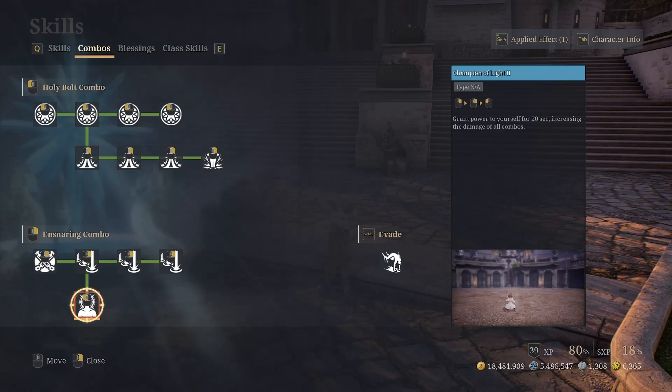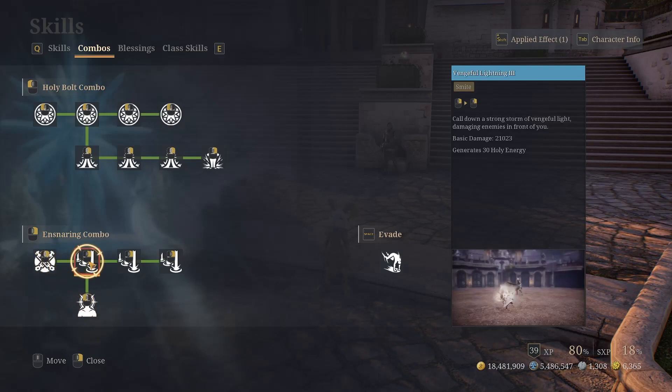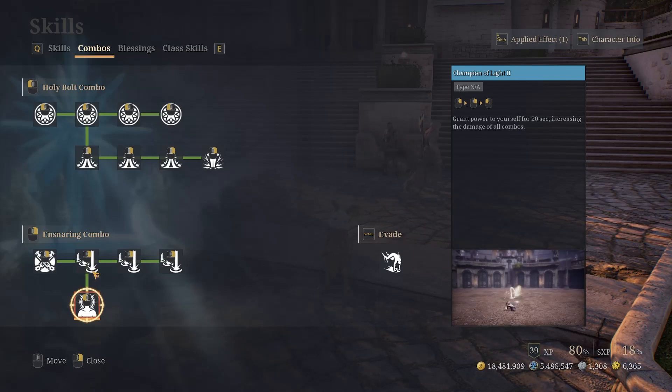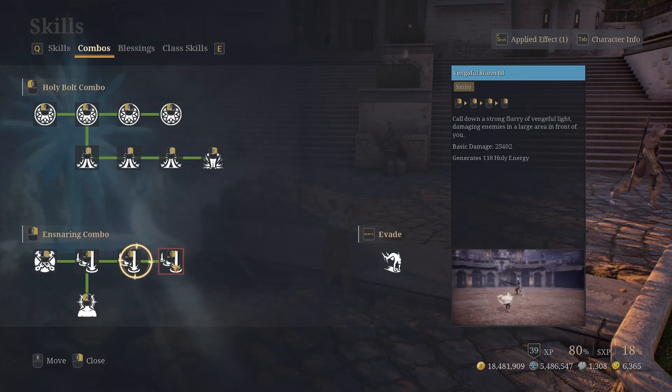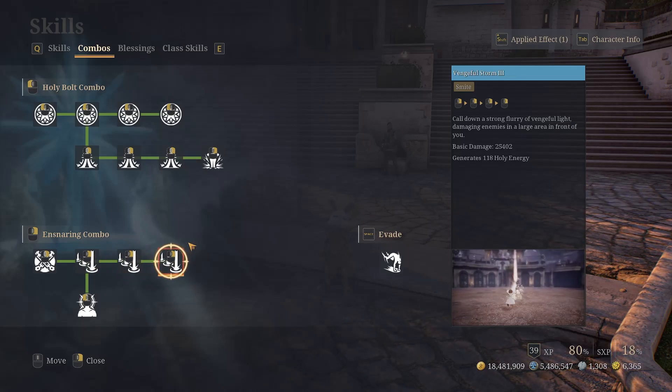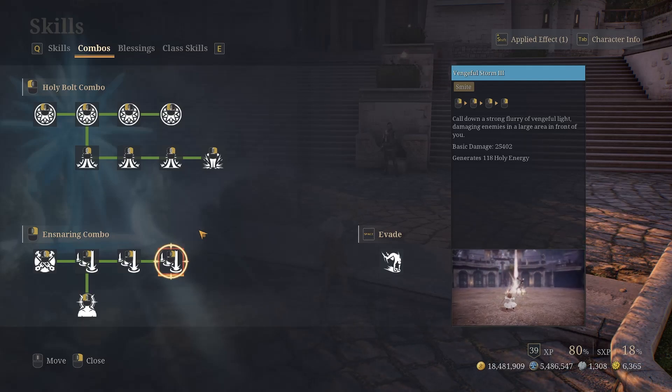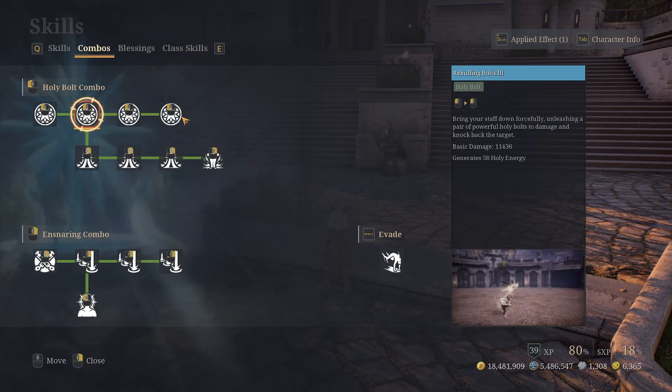I personally don't use the Champion of Light buff because in real situations you can't get the full benefit — out of the 20 seconds, in my loadout I'll do combos maybe five to seven seconds, so it's just not worth spending three GCDs trying to get this buff. The short and long combos feel great — if your cursor is on the model it always hits no matter where the boss goes.